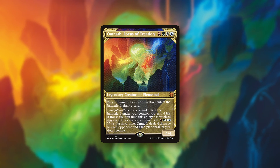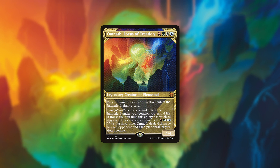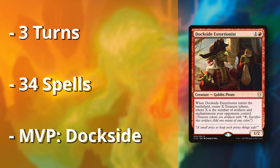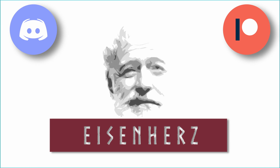My Omnath list could shine with its incredible card quality. I had a solid opener, drew into a lot of good cards with Ledger Shredder, and the turn 2 Wheel of Fortune again gave me lots of high-quality cards that allowed me to sequence a win through Dockside, although Emiel and Breach were already gone. All in all, this game took only 3 turns, and the absolute MVP was obviously Dockside Extortionist.